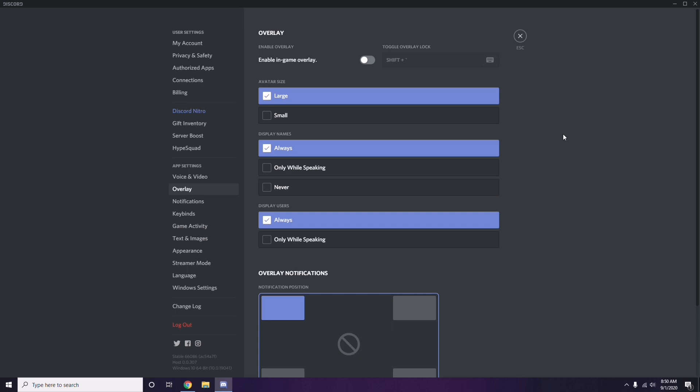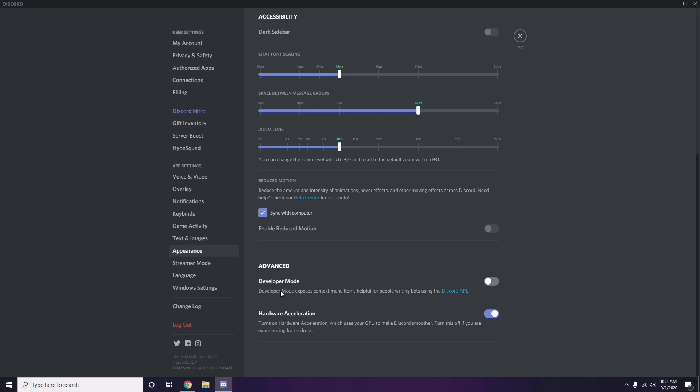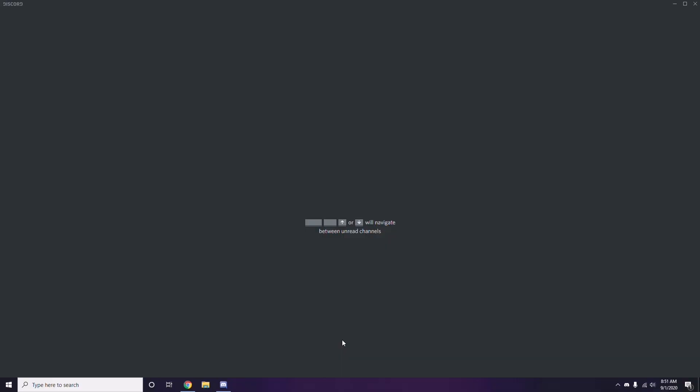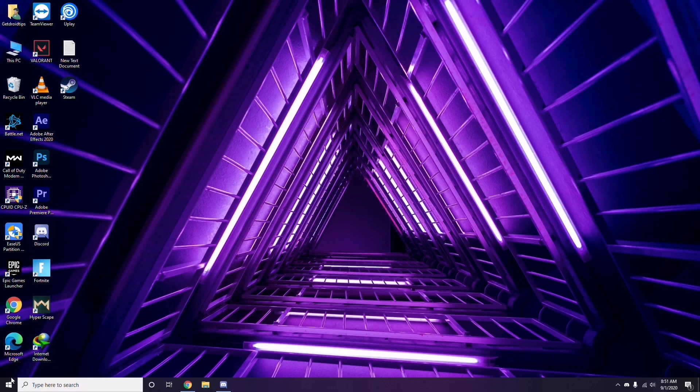After that, head over to Appearance, then go to Advanced, and from Advanced disable Hardware Acceleration. Once you're done with all these Discord settings, close it, restart, and try playing the game. If that doesn't work, follow the further instructions.